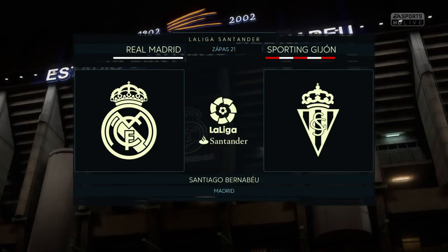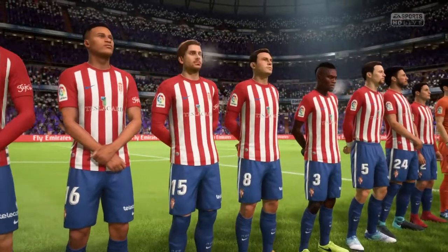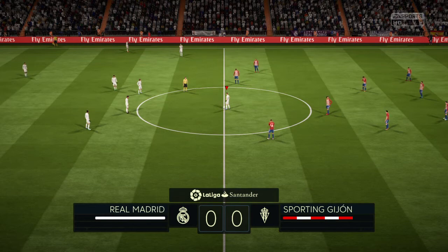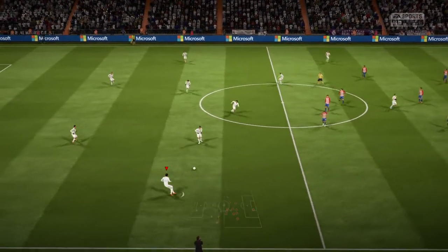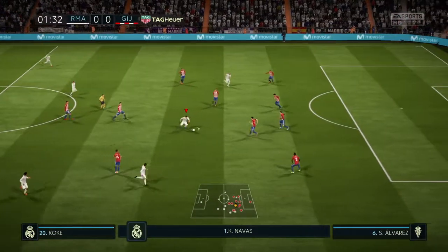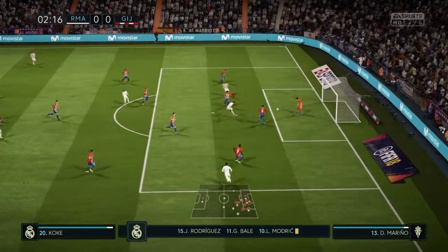Welcome to you all. On behalf of myself, Martin Tyler, and Alan Smith, and all of us on EA Sports, our action today comes from La Liga Santander. Today it's Real Madrid against Sporting Gijón. This is the Real Madrid line-up. Keylor Navas in goal. Cristiano Ronaldo plays with Rafael Varane in central defence.